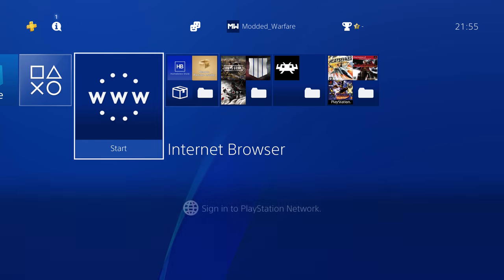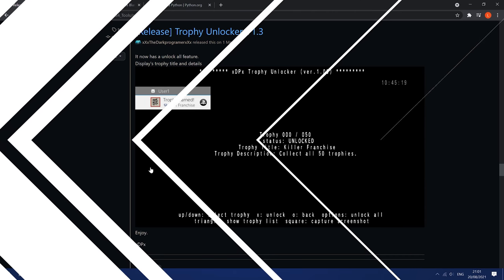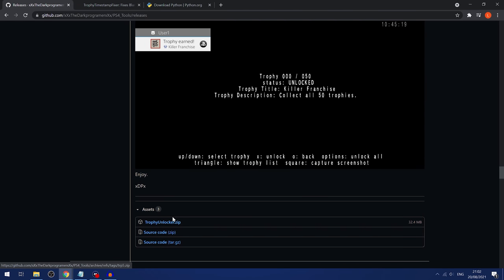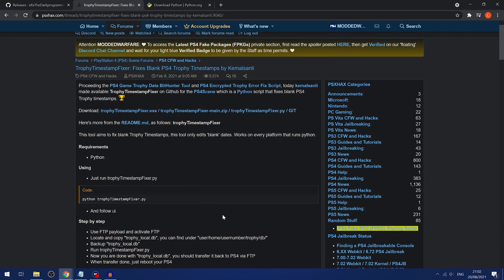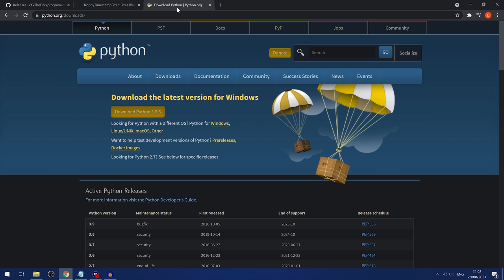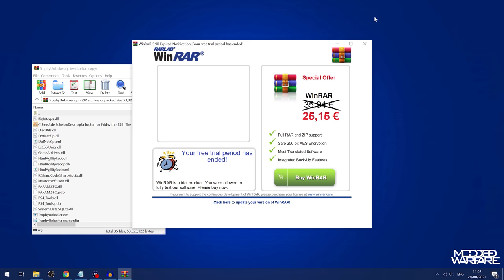Once you have an FTP server running on port 1337, switch over to your computer and download the latest version of the Trophy Unlocker — I'll have it linked in the description along with the Trophy Timestamp Fixer. Download the EXE. You'll also need Python version 3 installed to run the timestamp fixer — it's a basic setup installer, just click next a bunch of times and finish. Once you have that, you're good to go. Open the Trophy Unlocker zip file, create a new folder called Unlocker, select all files and dump them into that folder.